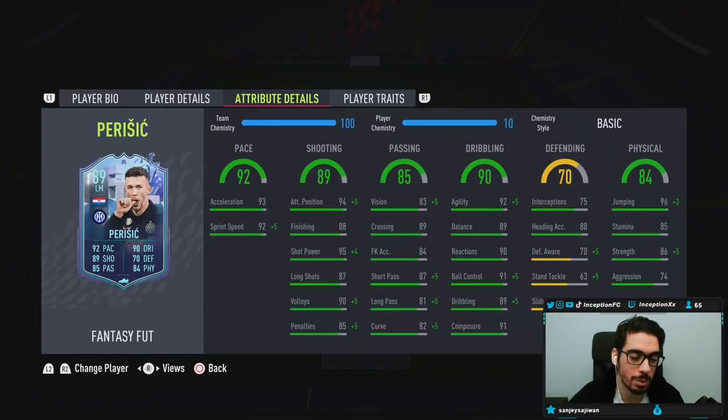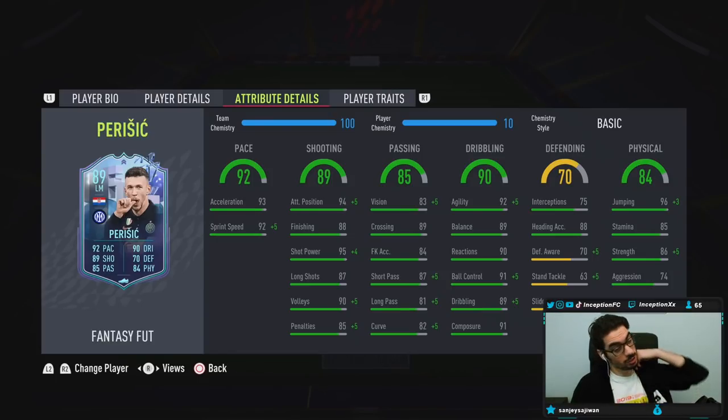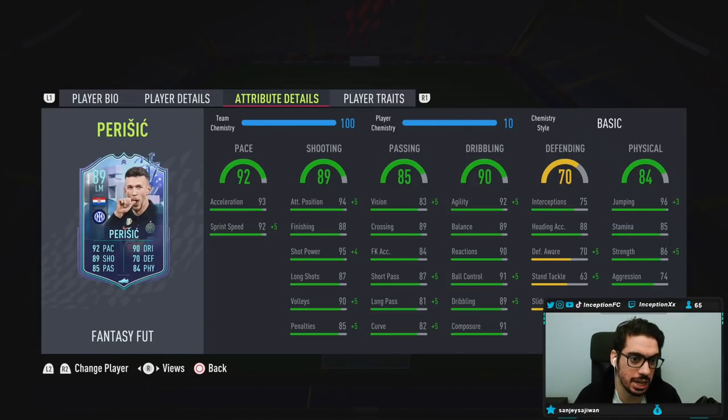85 stamina is kind of a low cutoff, to be honest. If you want to use him as a left mid coming back in defense, his stamina could be depleted quite quickly, but it's not terrible by any means. Shooting for the card is in a pretty decent area too. I'm curious to see how that medium-medium work rate is going to work. It's probably a card I'd mainly use in the side positions because of height and body type, but he could be a good physical-type striker through the middle.